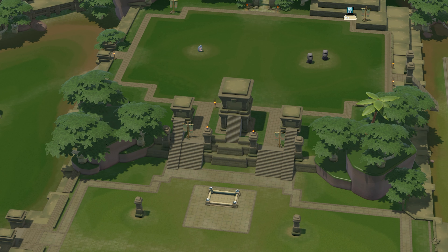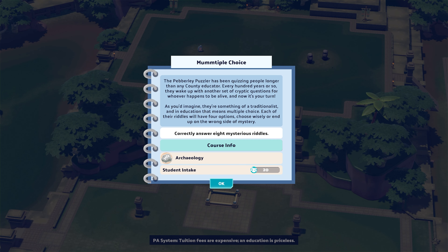Here we are in Pebbly Ruins. The Pebbly Puzzler has been quizzing people longer than any county educator. Every hundred years or so they wake up with another set of cryptic questions for whoever happens to be alive, and now it's your turn. They're something of a traditionalist and in education that means multiple choice. Each of their riddles will have four options — choose wisely or end up on the wrong side of mystery.